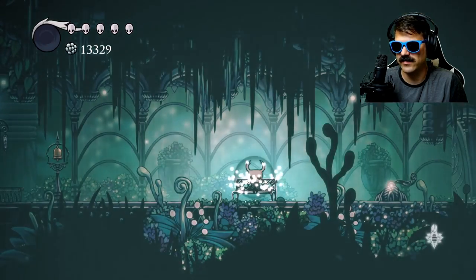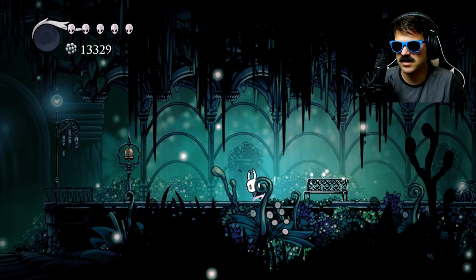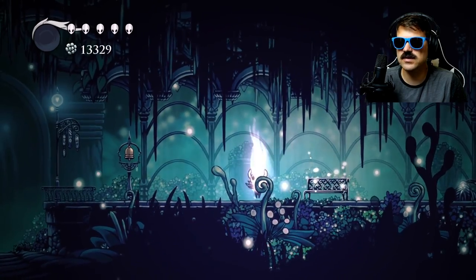So I've already set a fast travel, so we save. We're going to go ahead and fast travel over to the Grey Mourner. Flower destroyed.